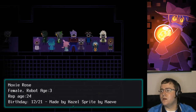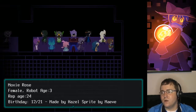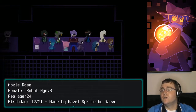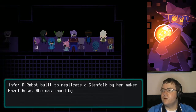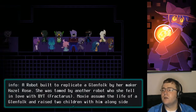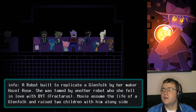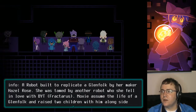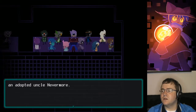Moxie Rose. Female, robot age 3, represented age 24, birthday December 21st — which is Solstice Day. Made by Hazel, sprite by Maeve. A robot built to replicate a Glenfolk by her maker, Hazel Rose. She was tamed by another robot who she fell in love with — Bit, which I know as Fractarus. Moxie assumed the life of a Glenfolk and raised two children with him alongside an adopted uncle, Nevermore.